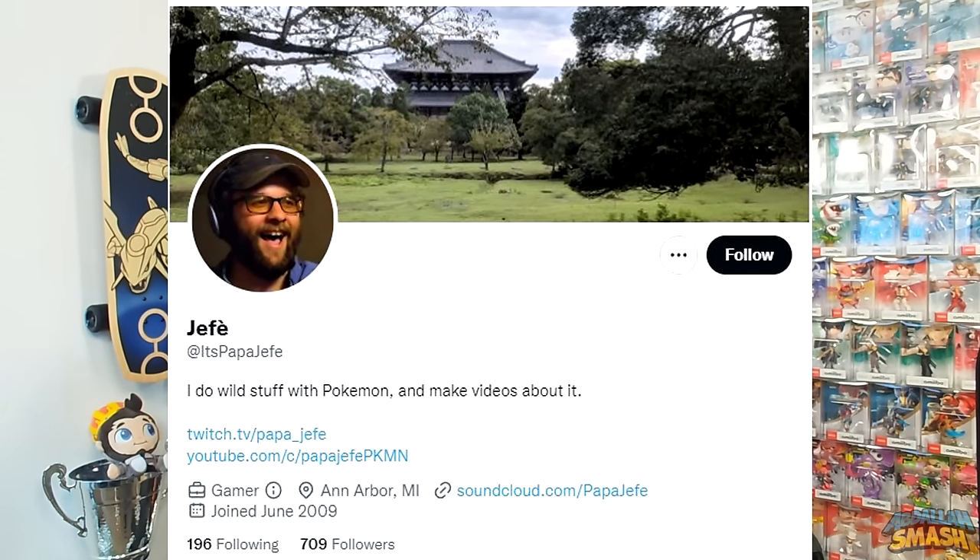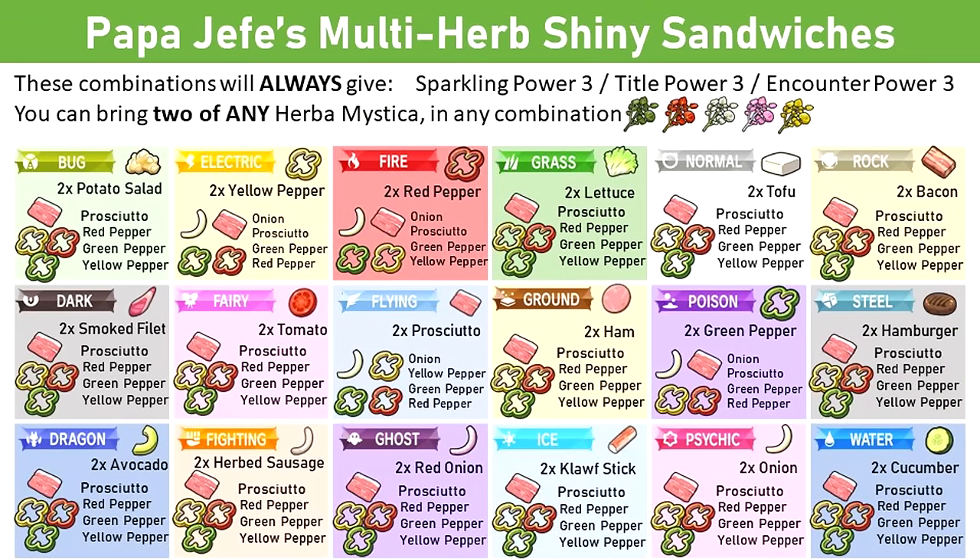Let's start off this tutorial by giving credit where credit is due. Shoutouts to Papa Hefe for doing a lot of work with all of the shiny hunting recipes with all of the sandwiches. There are so many different ingredients out there. He's going to be on screen right over here, so make sure you guys go check him out. I'll put the infographic on screen right now so that you guys can use that in order to find even more sandwiches. Do a screenshot of this and put it as your home screen background because this infographic is so well made — I've tested them all out and they're legit.